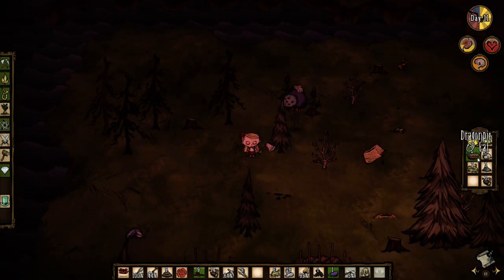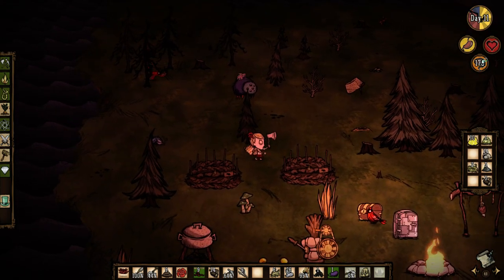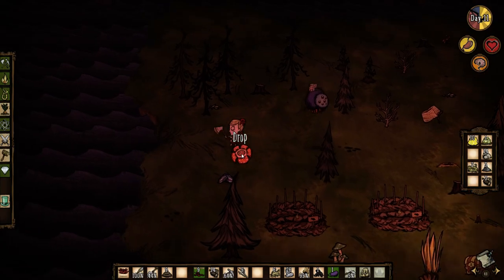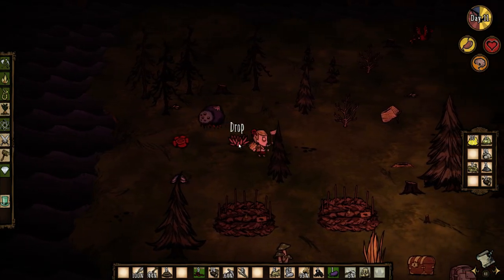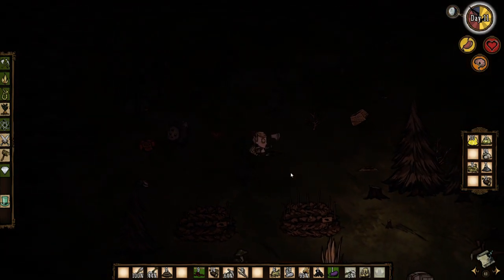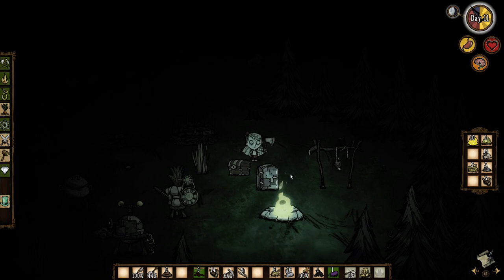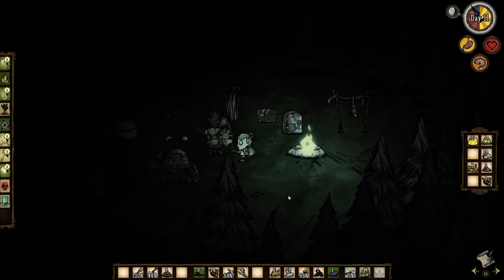I should probably also eat this dragon pie. Yum! Oh wow, that was great! That restored everything! Holy shit — what a wonderful creation I made! I'm going to put this down over here and put Abigail's flower down next to it. He really likes this flower. Oh, he's a good boy. That's better, buddy. Now you know what you're doing. He's finally gathered his thoughts. Well, we've figured out how to calm down Glamour, I guess.